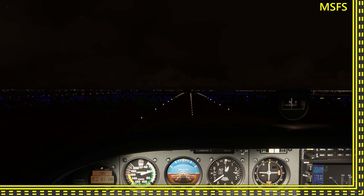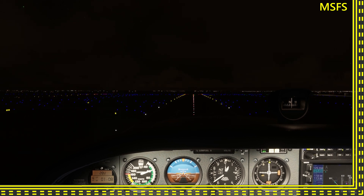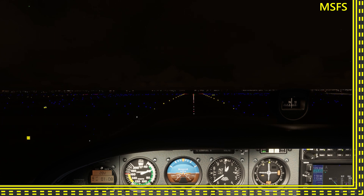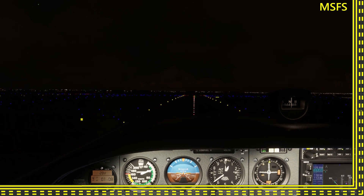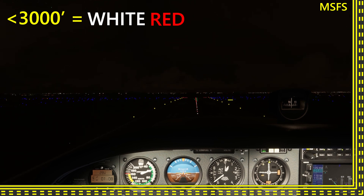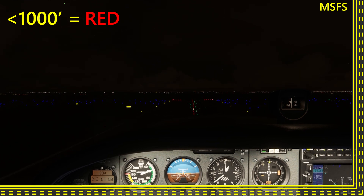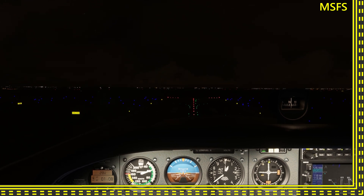Some runways at big airports have runway centerline lights as well. Runway centerline lights are spaced 50 feet apart and they're white until the last 3,000 feet of the runway. Then they alternate red and white for the next 2,000 feet, and then they go solid red for the last 1,000 feet. And your plane had better be off the runway by then.